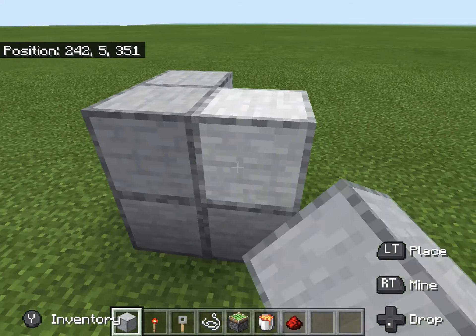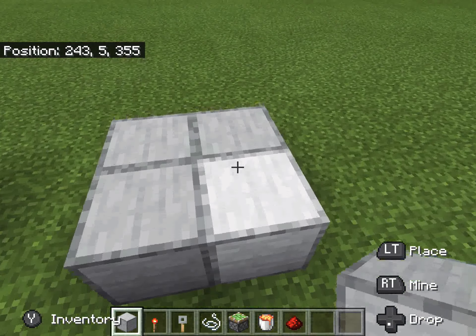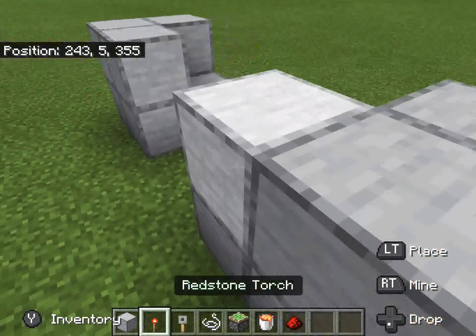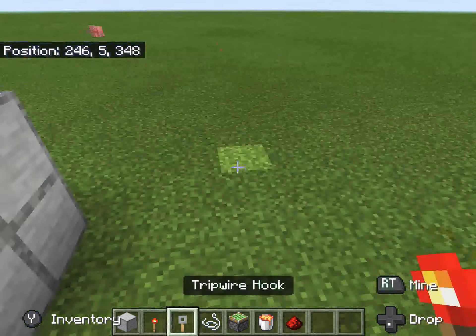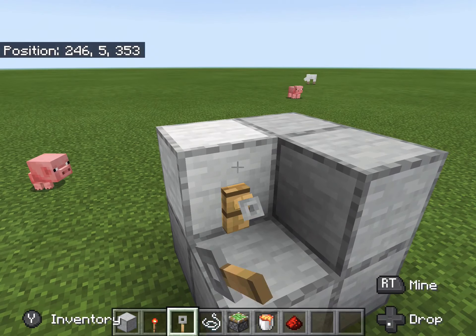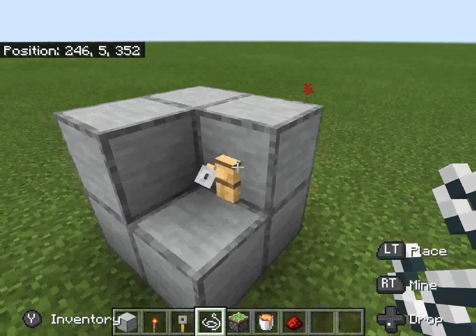First you're gonna want to do this part of the build, and then add one redstone torch here, one redstone torch here, and a tripwire hook — tripwire hook — one connected in here and here.